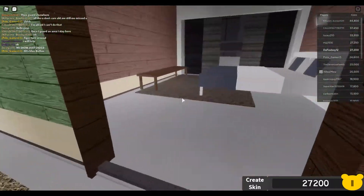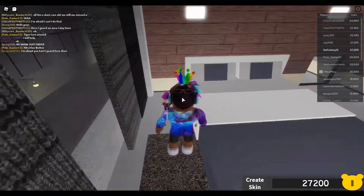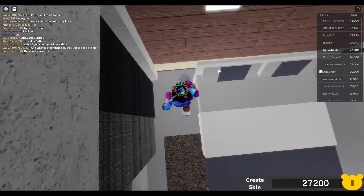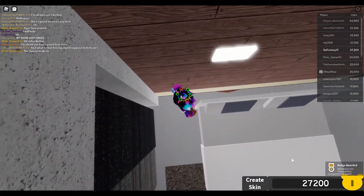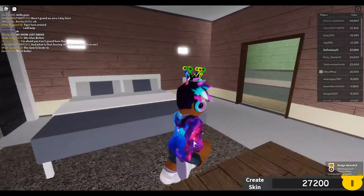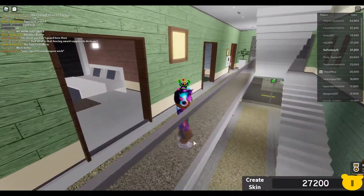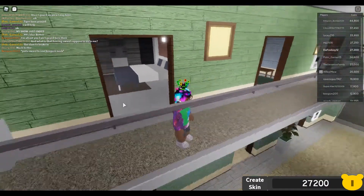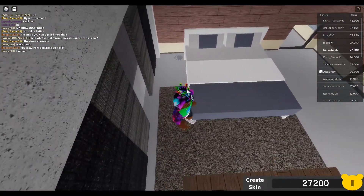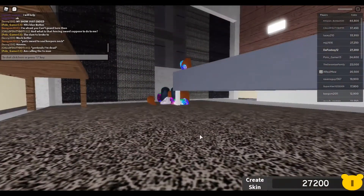I think it's in this room — you come here and you can see there's a little spike, like a little weapon thing. Basically what you want to do is touch it and you get the Unexpected Trip award. So you want to come to the second floor, go to the third room, come to the side of the bed, touch that little spike thing, and you get the badge.